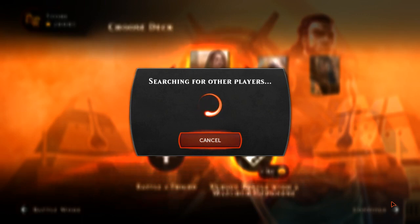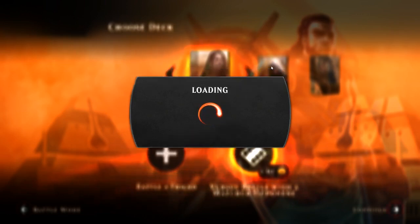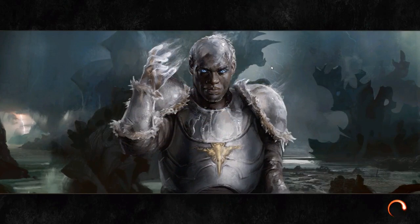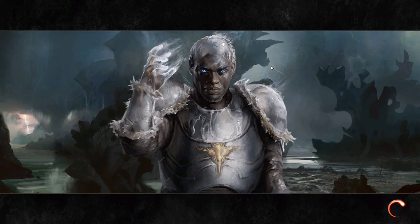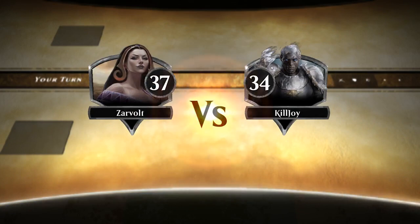We'll see if we can find somebody. Okay, looks like we found somebody. We've got Frozen Hand Man — he's got some icy armor on, an icy head of hair, blue eyes. He's going to beat Liliana because that's our avatar. Killjoy, level 34.